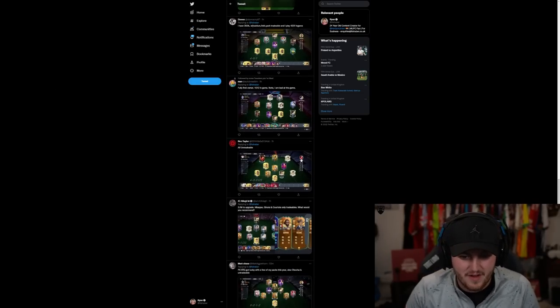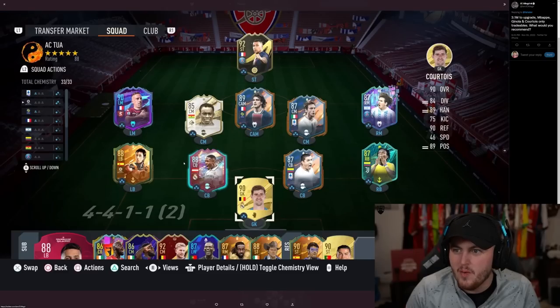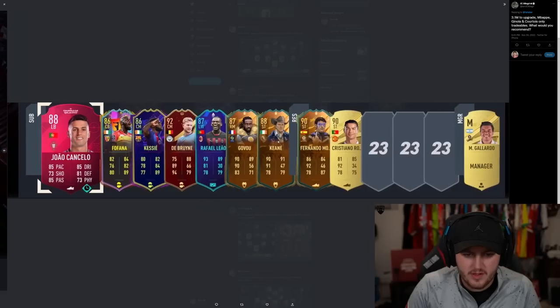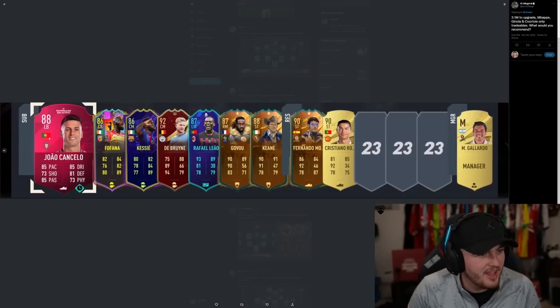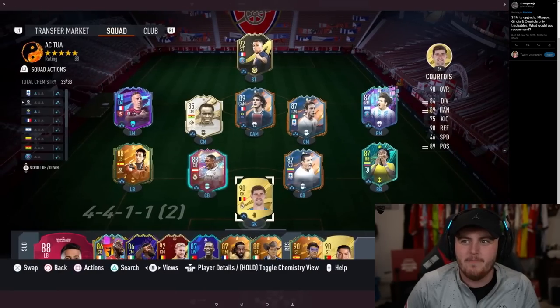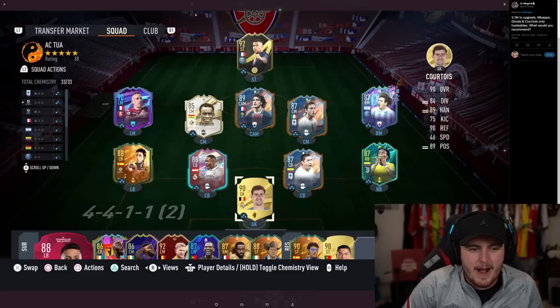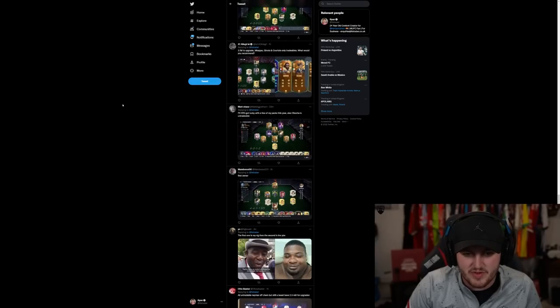I am bad at the game — fair enough. This one looks pay to win. 3.1 million to upgrade. Mbappe, Gianella and Courtois are the only tradables. You have a tradable in-form Courtois — that's grim. What would I do? Look at the bench, bro. 3.1 mil — I'd spend it all on packs, do a few icon SBCs and whatnot. Have a bit of fun, live a little. No, that's a sick team — that team is awesome. GGs. That team is really, really cool.